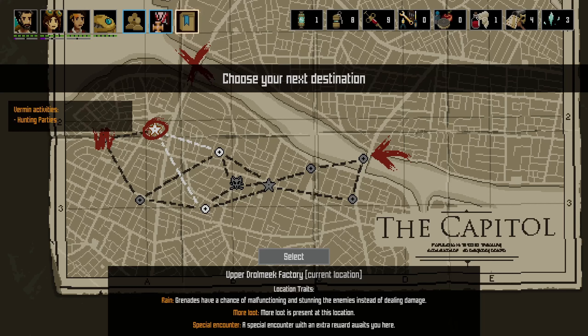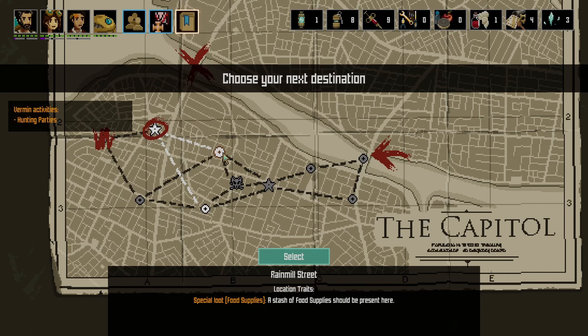Hey there folks and welcome back to Shardpunk Verminfall. We're two encounters down, making our way towards the Garcroft Bridge, moving our precious automaton towards his hopeful end home. Next up we've got Rainmill Street with lots of food supplies or Adlerick Warehouses with less loot — pretty obvious — I'm gonna take Rainmill.